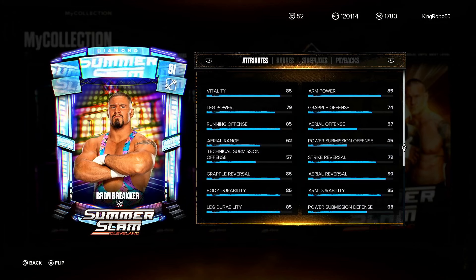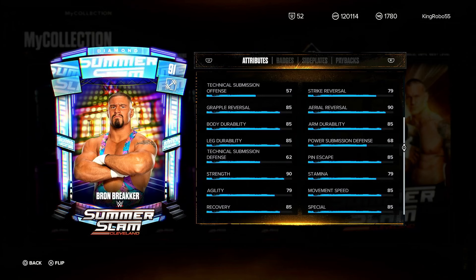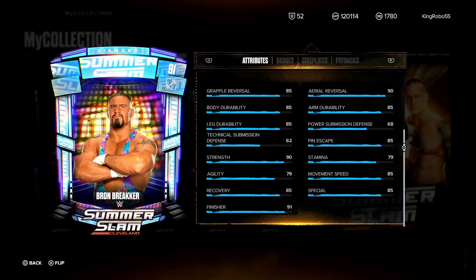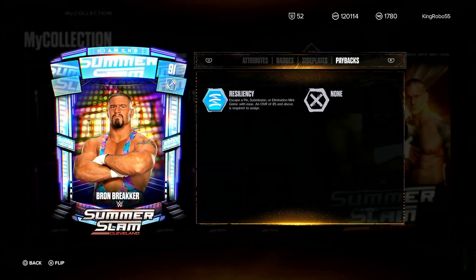Coming in at number three is Bronson Breaker — he's been having some interesting stats on his cards. Starting at 85 at the top, arm power, running offense, grapple reversal, arm and body and leg durability all solid, diving reversal at 90, pin escape 85, strength 90, movement speed 85, recovery 85, special 85, and finisher at 91 — his stats are where they should be for his role. Badges: Energetic Opportunist, Rebel Rouser, Swiftness, Going In Hot, Sting, Pain Train, and Resiliency. I wish he had a Heavy badge.